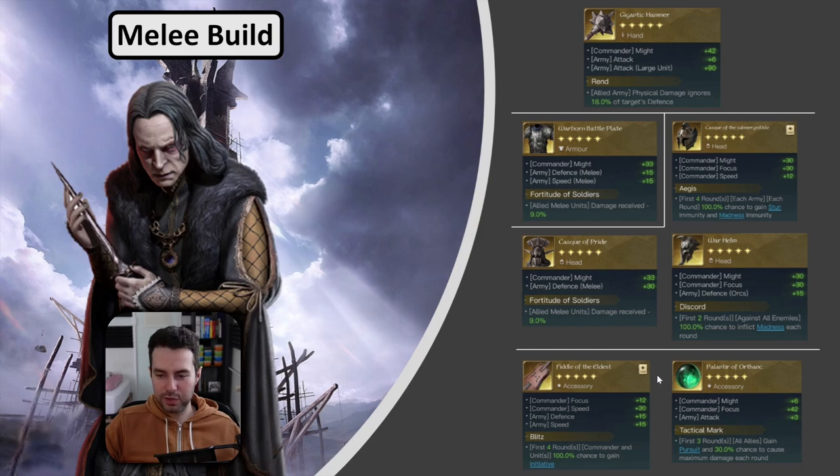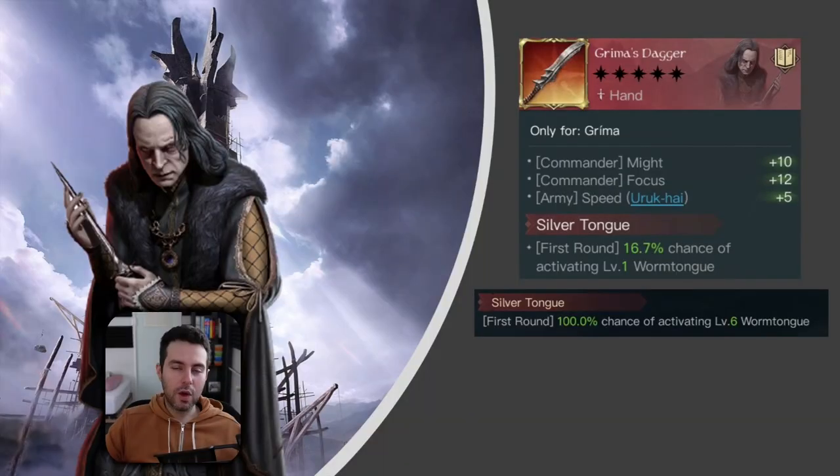For accessories in the melee build, there are two options. The Penalty of All Fingers is likely the better choice because of plus 3 attack — unfortunately it doesn't have lots of might, instead it has lots of focus which may boost the poison damage from his respect five title. The best thing about this item is Tactical Mark, which helps counter evade like Gil-galad. If you don't have the Palantir, you can also go with the Fiddle of the Eldest and Blitz — you have a very slow melee troop composition but with this they get initiative, and a bit of plus defense for your army.